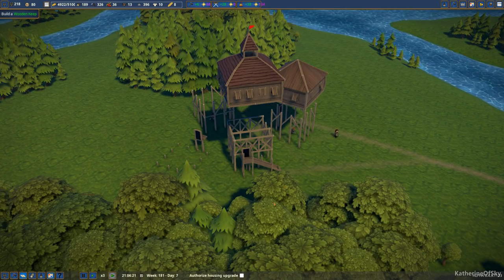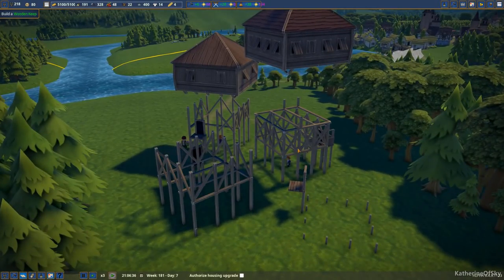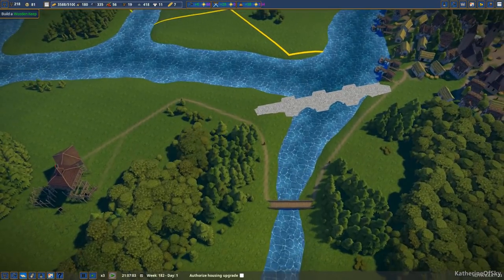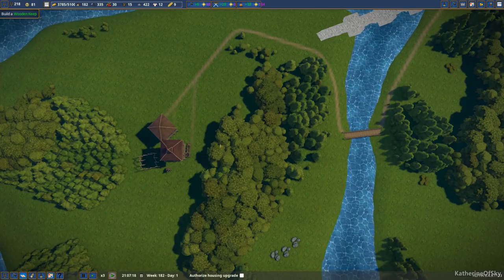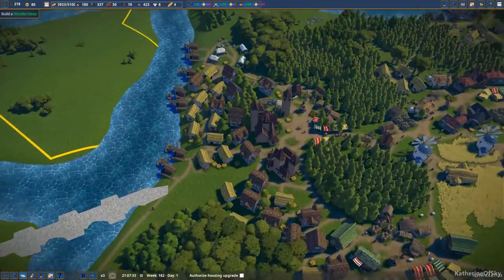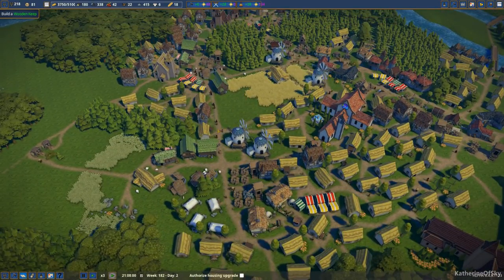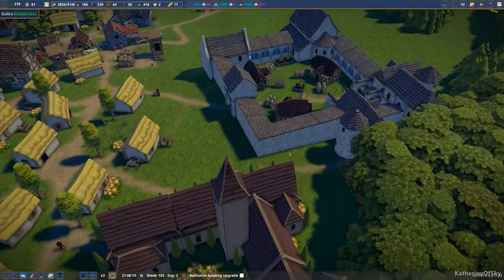Let's just increase the speed a little bit. This floating thing is just really weird. Hopefully the devs will improve this at some point. We got this path going through. I'm tempted to cut a path here through here with the chopping area, but we'll see. That field is now producing again — I'm happy to see that. It's not just empty all the time.